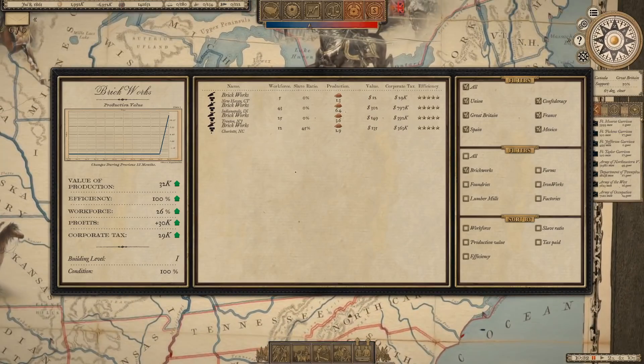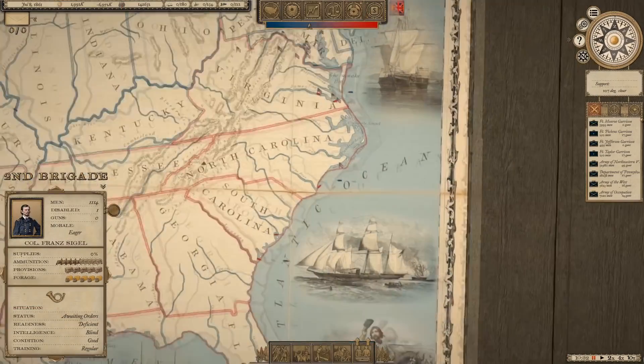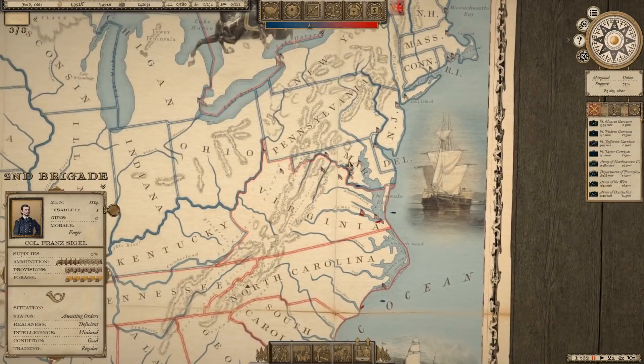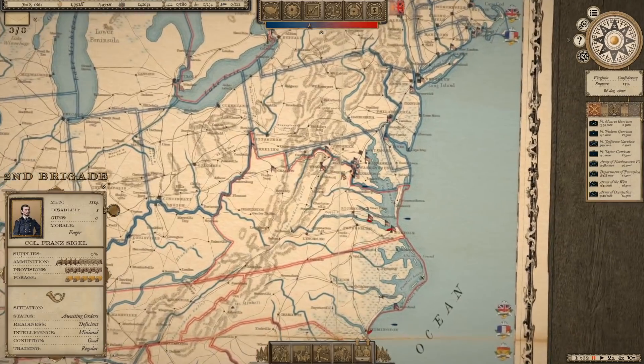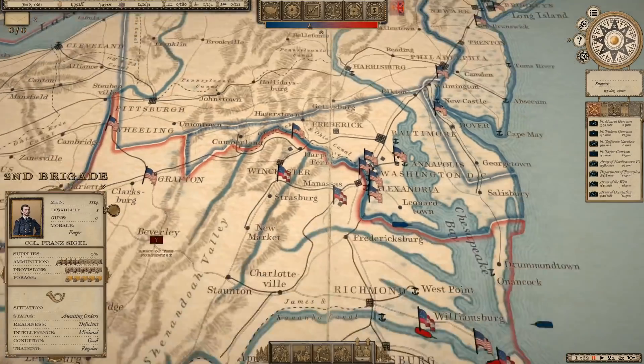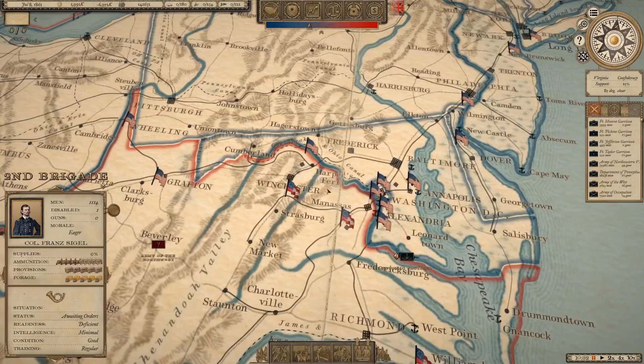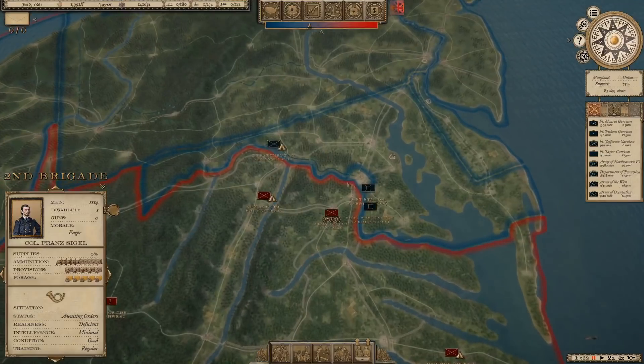I'll dive more into the economy and all these different screens in future episodes — there's a lot of depth here. What we're going to do in this video is go right to the front. We don't have a ton of troops in the center raised yet — we have some in West Virginia and some in Missouri. But let's look at the Virginia front and fight the Bull Run campaign and see if we can't snuff out this rebellion.